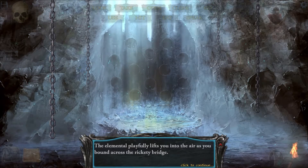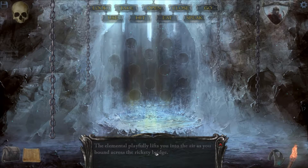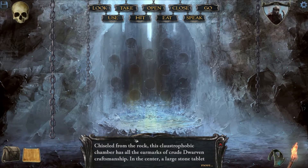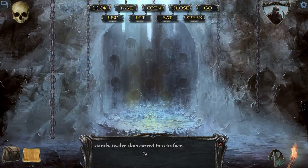Interesting. Elemental playfully lifts you into the air as you roam across the rickety bridge. So I didn't die this time. Chiseled from the rock, this claustrophobic chamber has all the earmarks of crude dwarven craftsmanship. In the center, a large stone table stands with 12 slots carved into the face.